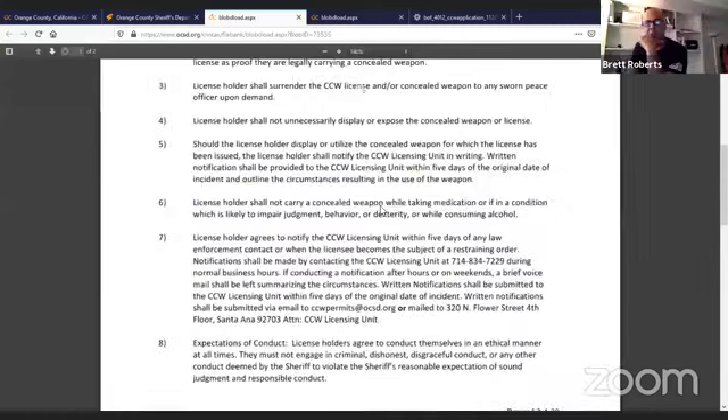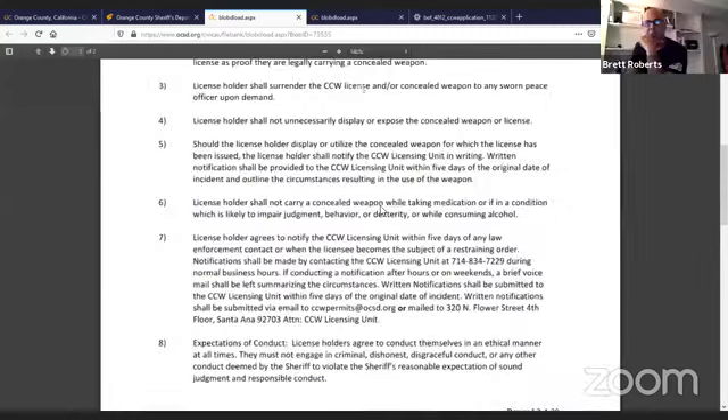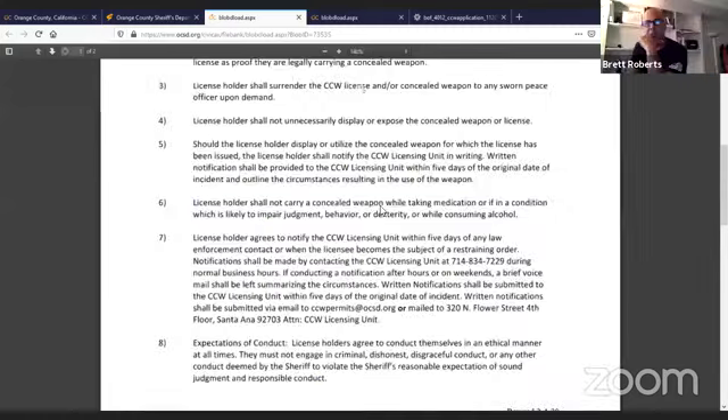This is all the documentation you'll need to submit. The one you don't necessarily have to have in hand is your training certificate — they don't require you to have completed training prior to application. Once your good cause has been approved, they'll prompt you to go take your training. The sheriff's department doesn't put the responsibility on you to take a training class and then end up getting denied and not be reimbursed. The residency documents, government-issued photo ID — all this should be scanned or in PDF form. Then select your permit and submit. Pretty straightforward.